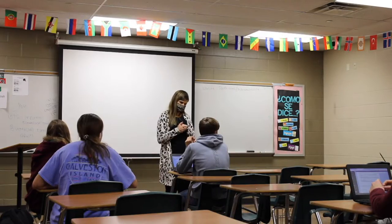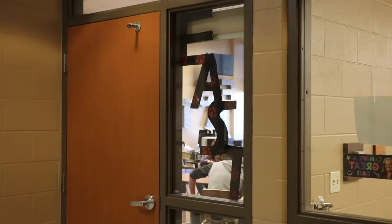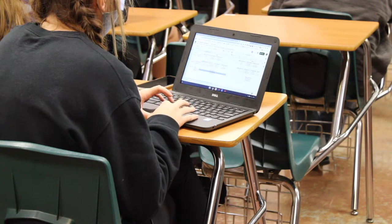Fourth and fifth hour will be silent reading time in your regularly scheduled class. Lunch and advisory will be the same. Seventh hour will be intervention time for your electives. Those in the Commons will work on their online assignments from their elective classes. Eighth hour will be a free hour where you can catch up on any online assignments that you may not have finished.